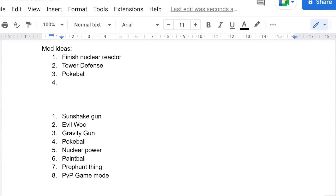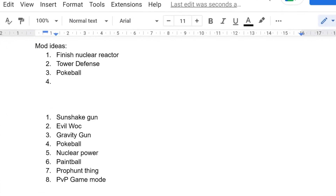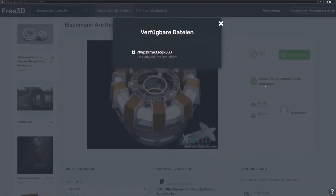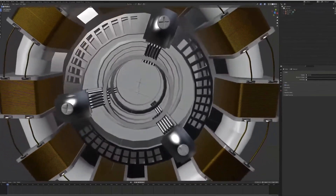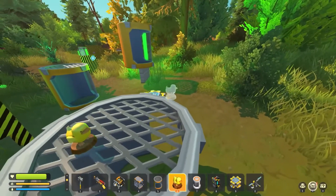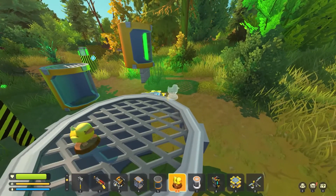So I did another stream, and you guys voted overwhelmingly for finishing the nuclear reactor. First I was trying to steal some reactor model from the internet, which actually ended up looking really epic. I just wasn't sure if I had the right license for it, so in the end we agreed on using these large pie pieces.